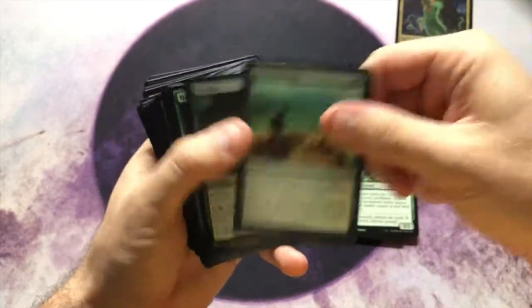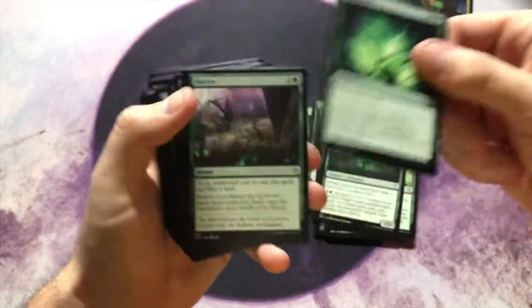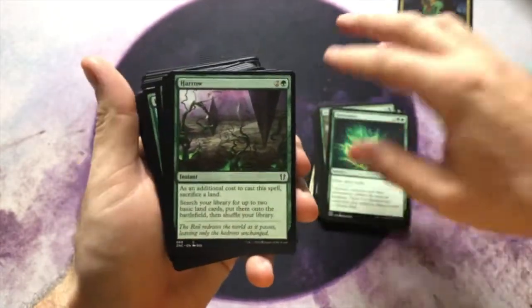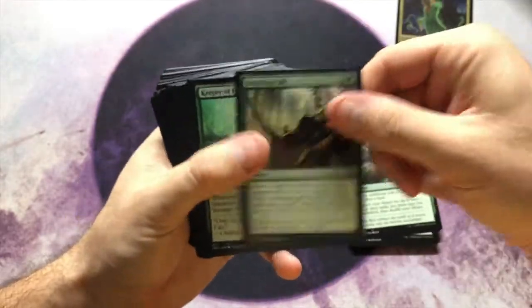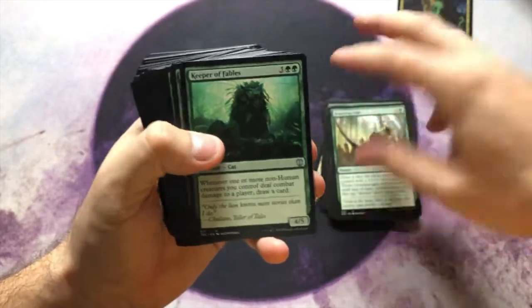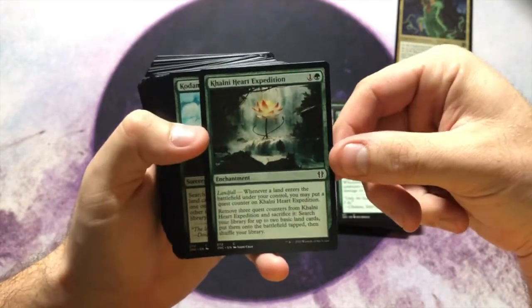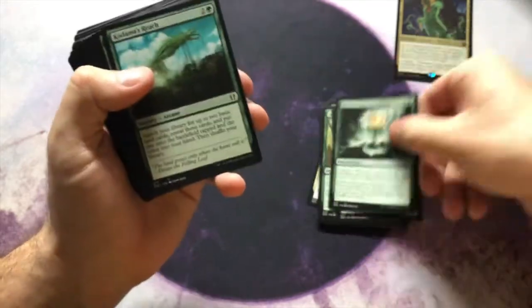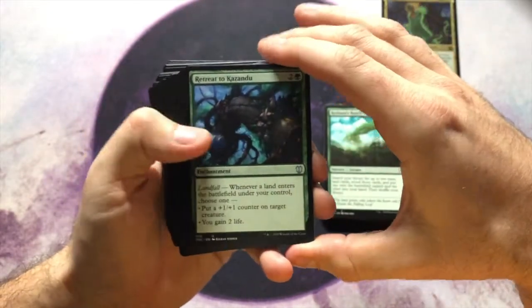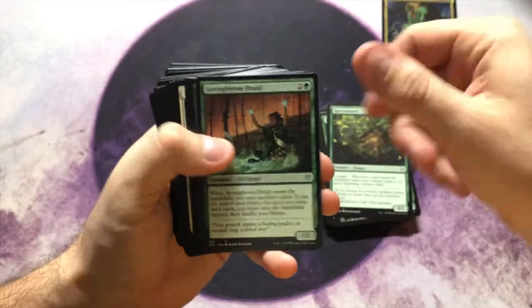Evolution Sage is in here. Some of these cards — like Fertilid with the newer art — and Harrow. Harrow is such a good ramp card and I love seeing that it's been reprinted. Some cards are really good, and I'm most likely going to end up picking these out. It just shows that Wizards was able to make a good pre-con for the set and give it to us at a reasonable price as well.